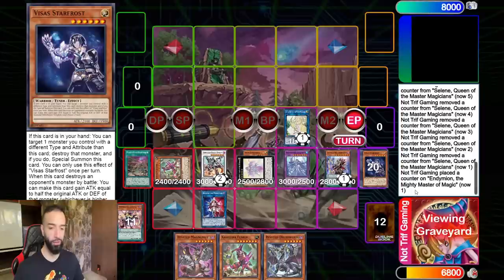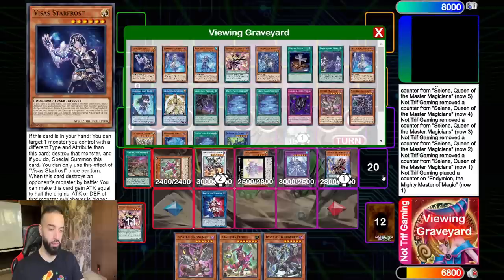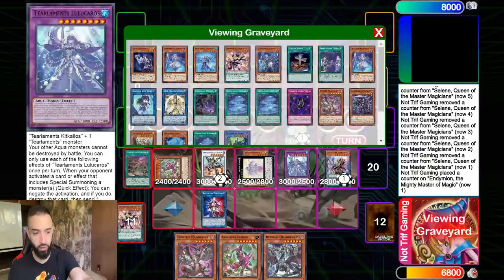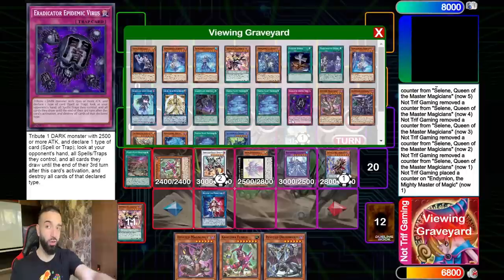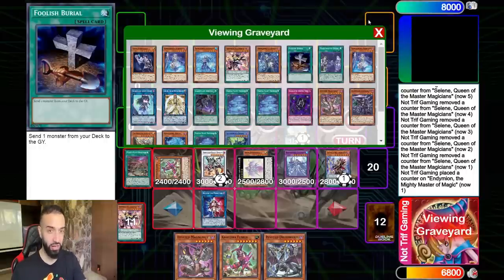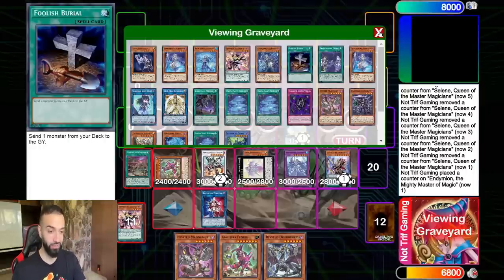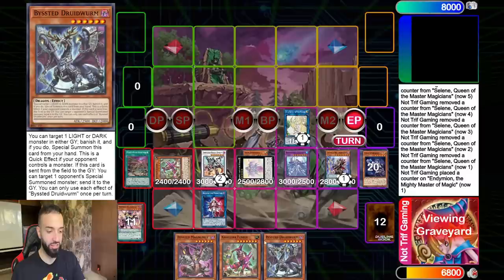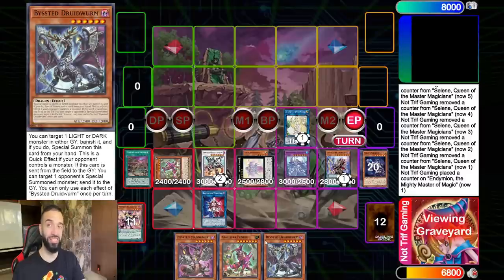Some people are going to say 'Dark Ruler bro' - but this is game one, nobody's playing Dark Ruler in the main deck. Post-side I will go for the Griffin line - you go Griffin beside the Lightheart and then still go into Selene regardless. That's the beauty of this deck. Seven interruptions just like that - piece of cake.